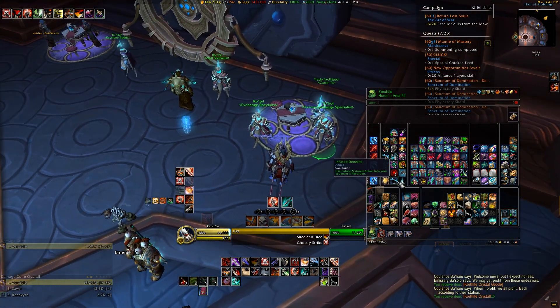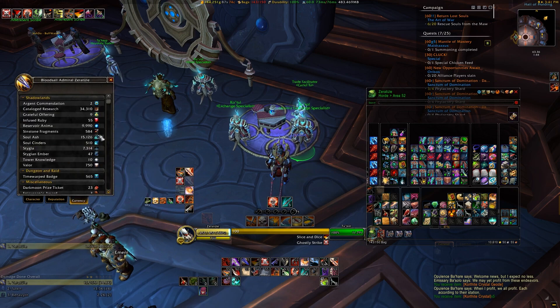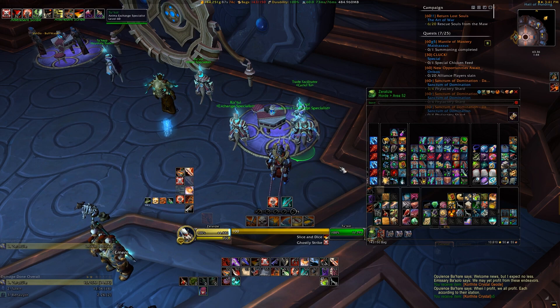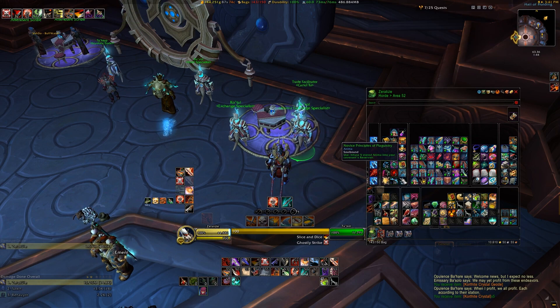For me personally, this is a huge perk, as I've been capped on Anima for the last few days — almost a week — and haven't known what to do with it all. Other than like, stuff it all in my bank like a packrat, or literally destroy it so I can get some of my frickin' inventory space back.